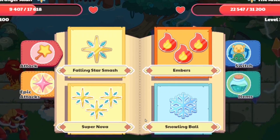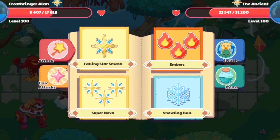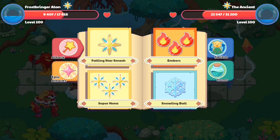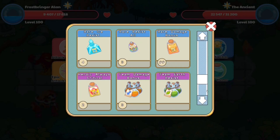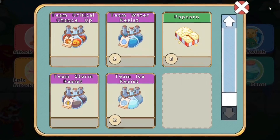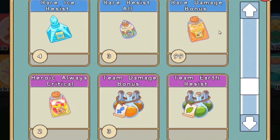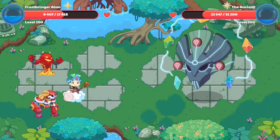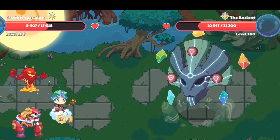If you take a look at my health, my health is now at 9,000 while the ancient one is still super high. I can't heal right now, so I want to see what happens if I cast a different type of spell. But first, let's take a defense potion. Now what I'm gonna do is I'm basically gonna use a rare damage bonus potion on my wizard, so that should help us a little bit.